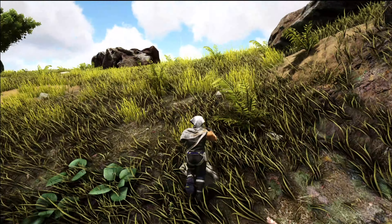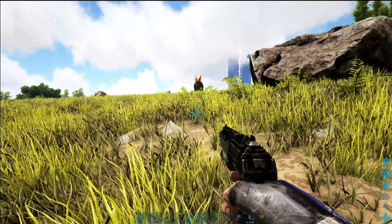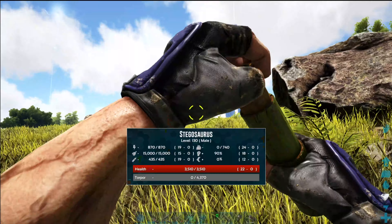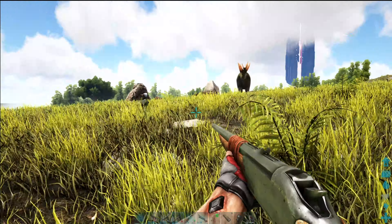It is important when engaging a Stego to make sure you have ample room to maneuver. It will cause you a knockback when it hits you with its tail, and can also impale you. The impale is the same as what a Kentrosaurus does.